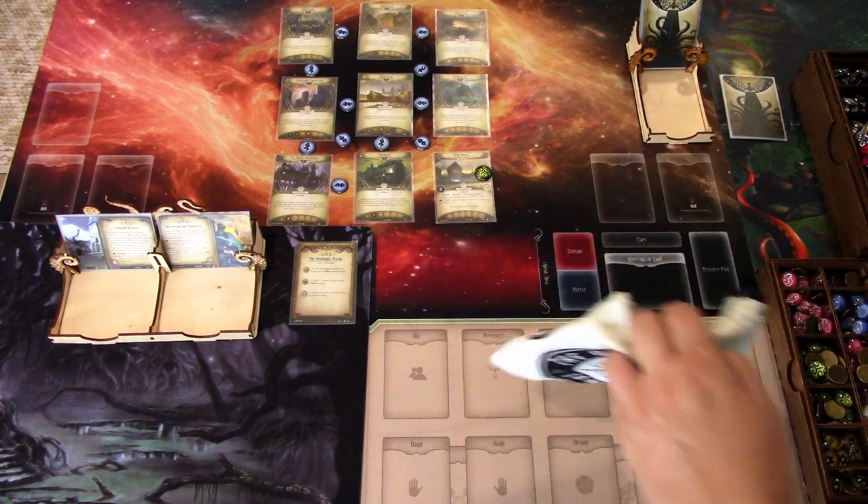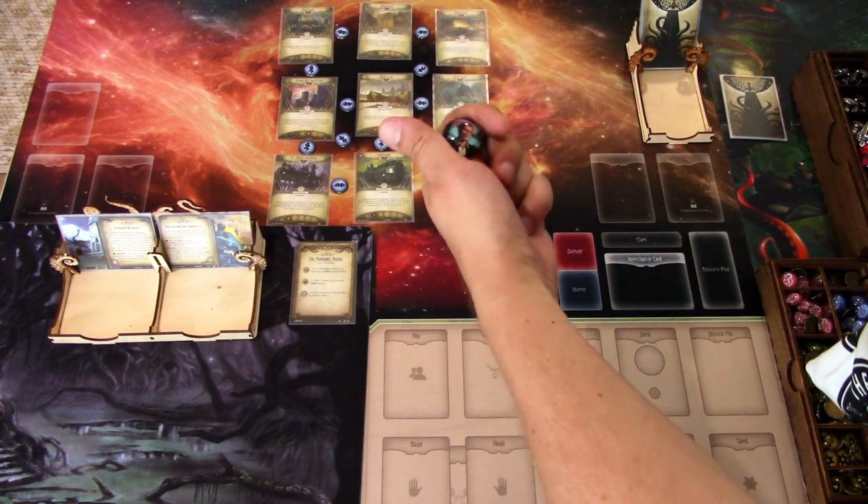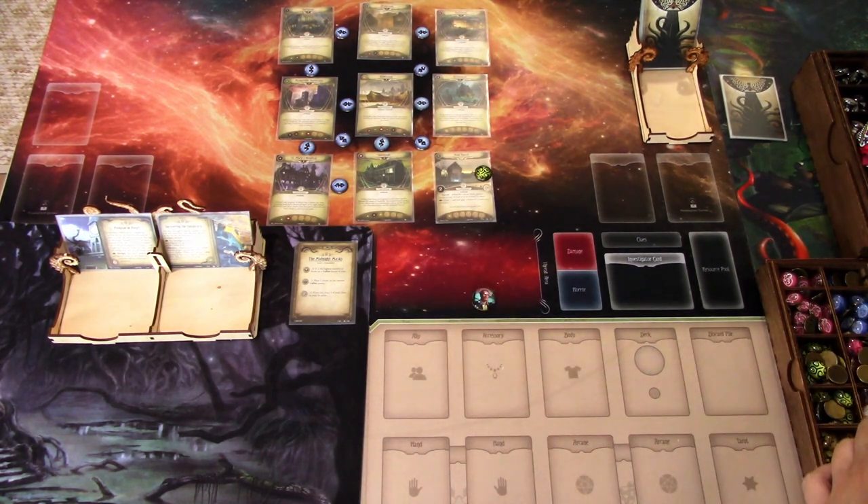Let's first pick our random investigator. I have all of my remaining investigators that have not been in this series yet in this pack. This time's unlucky investigator is the salesman — it is Bob Jenkins. Bob is a survivor with rogue access, but we are only getting five level zero rogue cards in the deck. After that, if we gain some experience, we could upgrade to rogue level one to five cards, but at level zero it's basically a survivor with some rogue cards.